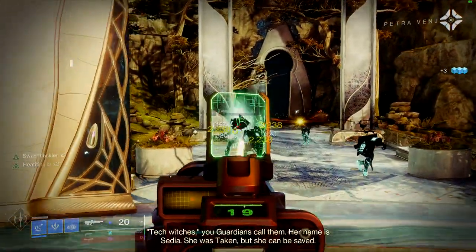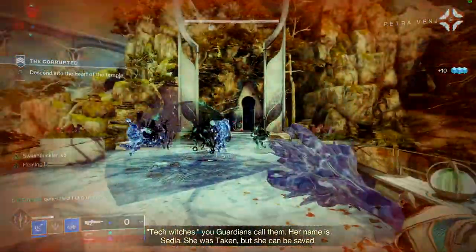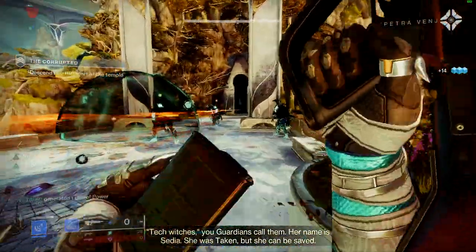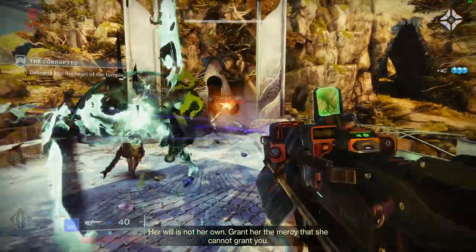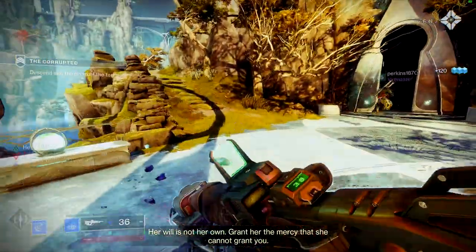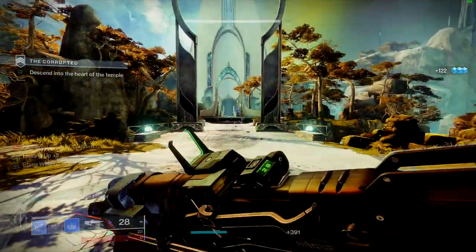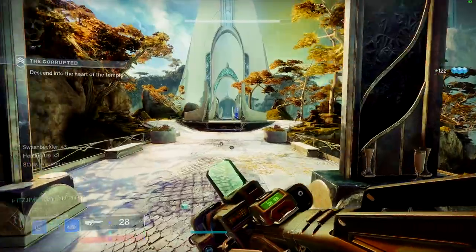What is up guys, it's Jimbo here and welcome to another Destiny 2 video. Today we're talking about the Disparity, the brand new 450 RPM pulse rifle. It's a stasis pulse rifle from the season. I'm going to go through all the rolls and also what I think of the weapon overall and whether I recommend picking it up.